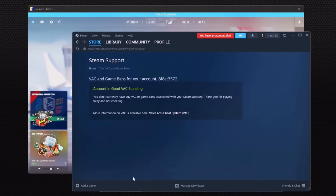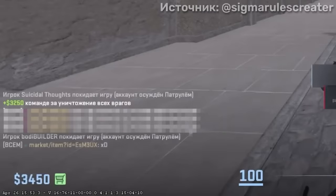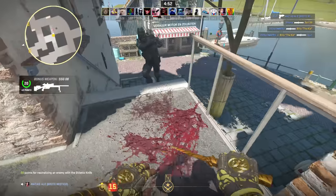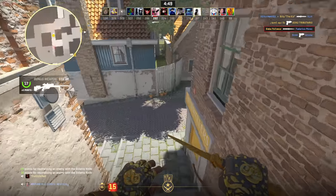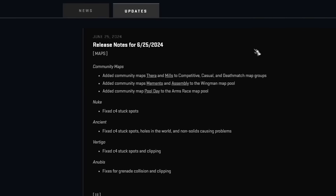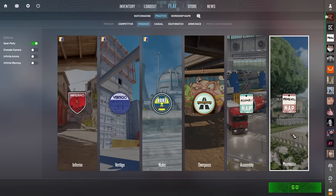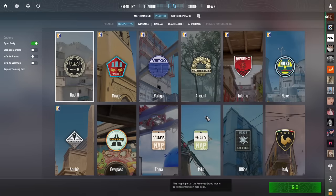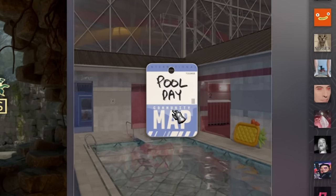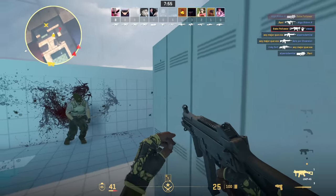It's kind of impossible to start this video without mentioning the anti-cheat. Everyone knows about these problems in the game, but behind the scenes of recent tournaments, developers from Valve made it clear that the problem with cheaters is one of the highest priorities for them, so let's expect that new ban waves will continue to roll out and developers will not stop improving current systems. Nevertheless, today's update is quite important as it added the first maps made by the CS2 community.